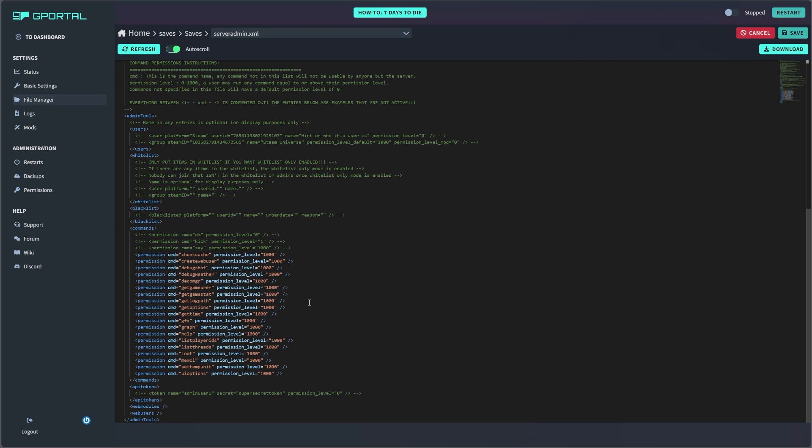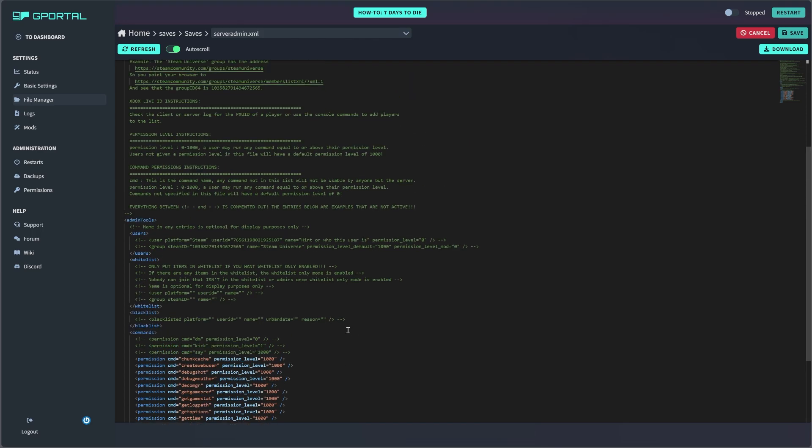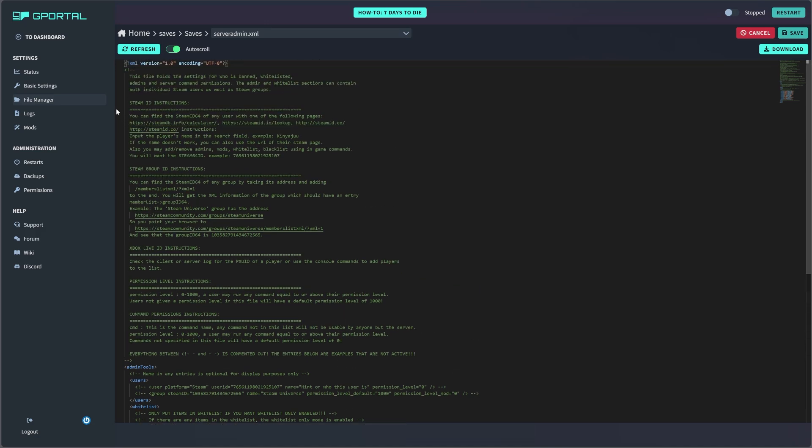This page does look a little intimidating if you've never done this before, but I promise you it is super easy. For this, you do need your Steam ID. So if you don't know your Steam ID, scroll up to the top — you'll see it says Steam ID instructions. There's everything you need to know on how to get your Steam ID.